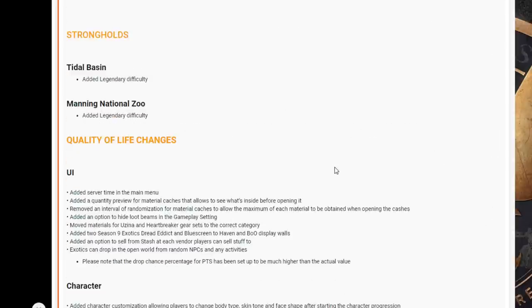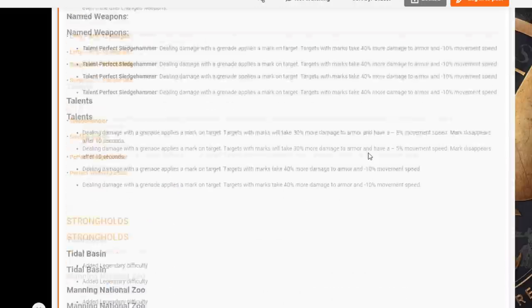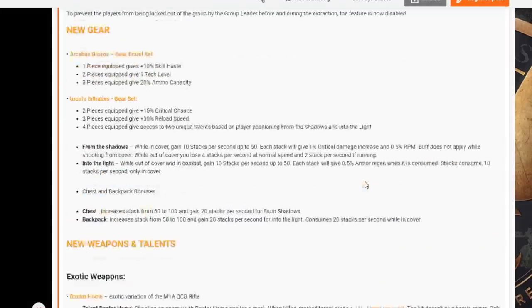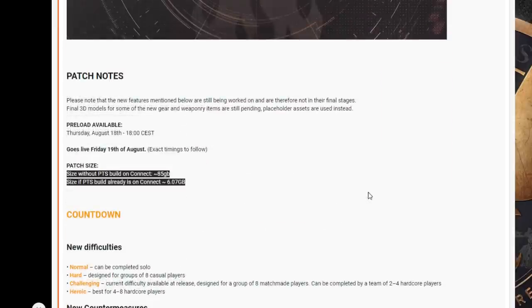The new difficulties in Countdown look like they're going to be a lot of fun. Legendary difficulty in Tidal Basin and Manning National Zoo is something a lot of hardcore players are going to be looking forward to. The UI changes look good as well. Let me know what you think in the comments below — there may be more coming but we'll have to wait and see. This goes live Friday as part of the PTS on PC only. Thanks very much for watching — until the next one.